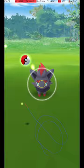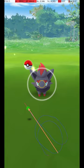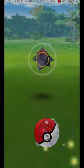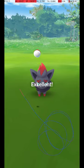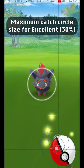Here are a couple of other examples of specific, successful throws. This graphic shows the maximum circle size for an Excellent Throw, where the Catch Circle is 30% of the diameter of the Gray Circle.